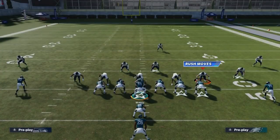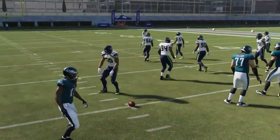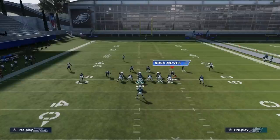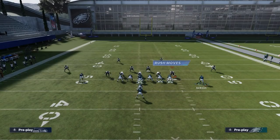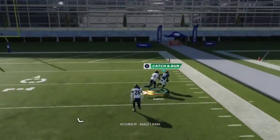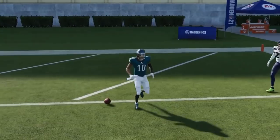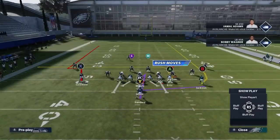Against Cover 2, I'm going to motion the ball over — it's a really good play as well. All I really want to do is streak the tight end, motion snap Jackson because he has an outside release route pattern, and then you can see how we just passed it outside for another really big play against Cover 2.